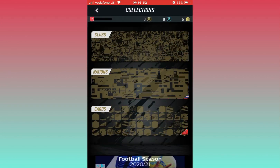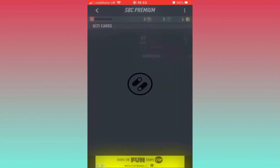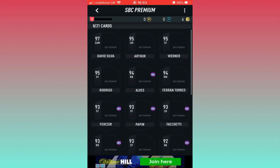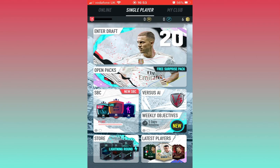Let me scroll down for you to find the cards. I can't see them at the moment, but there's the Verna card on software. I'm on my different account, but I'm going to help you get it.